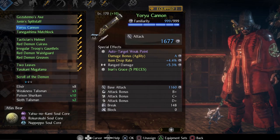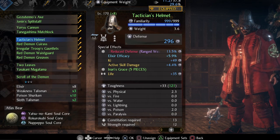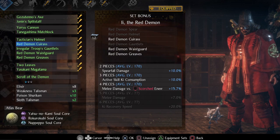At least one of the ranged weapons should be part of the Inari's Grace set. Also try to get damage bonus agility on one of them. If you have a cannon that is part of Inari's Grace, try to get fire damage as a special effect as well.